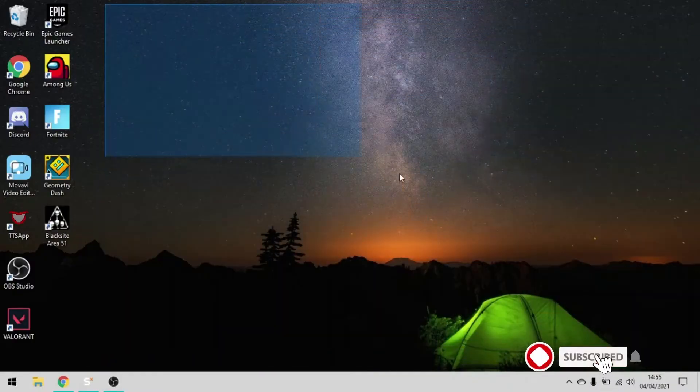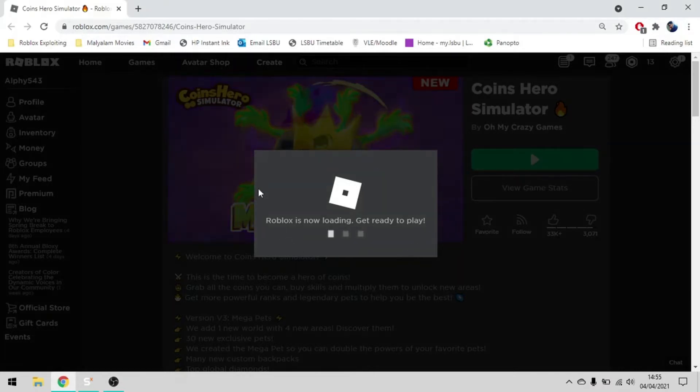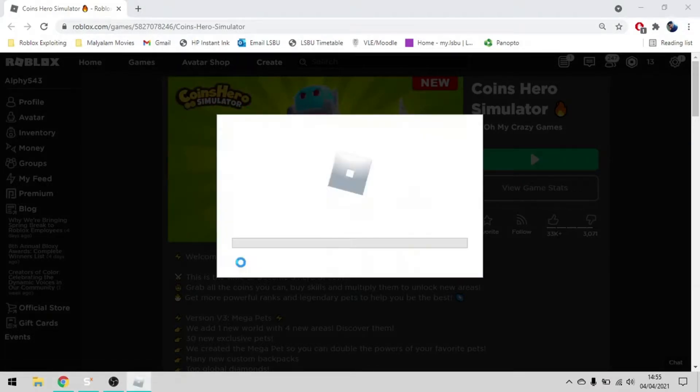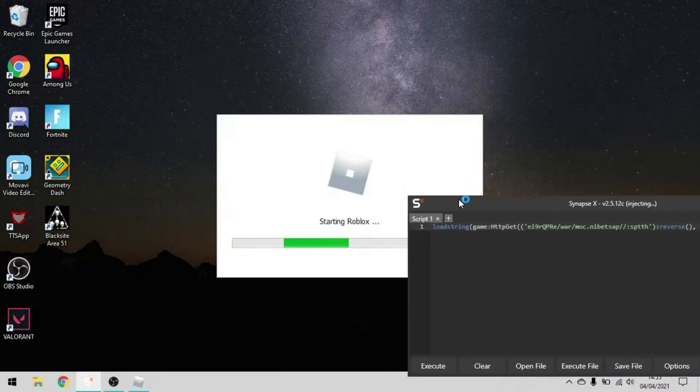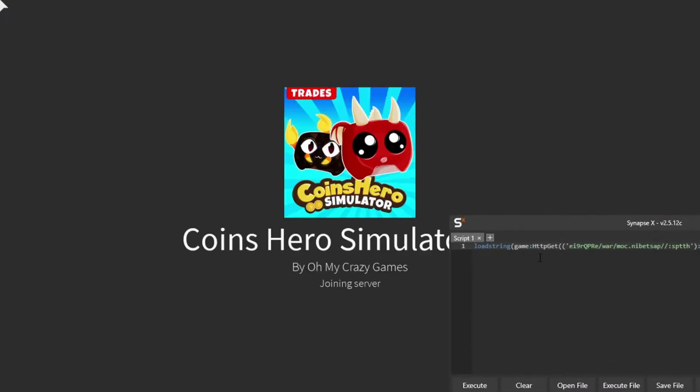Hey guys, welcome back to another video. In today's video I'm going to be showcasing a Coin Hero Simulator script. The exploit I'm using is Synapse X — you can buy Synapse for $20, it's the best exploit out there. You can also use Kernel, which is free and just as good. Do not download anything from wearedevs.net, they will give your PC a virus. The script is in the description below. If the script worked, please do like the video, and if you are new to the channel please do subscribe — it would mean a lot. Thanks and enjoy the rest of the video.